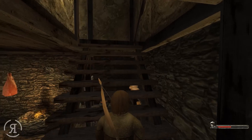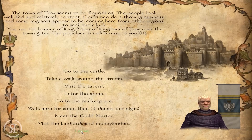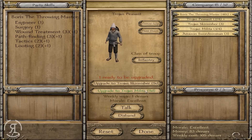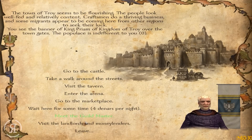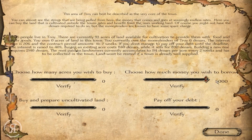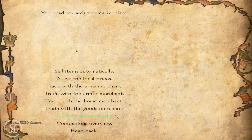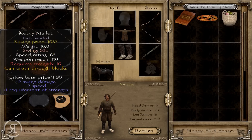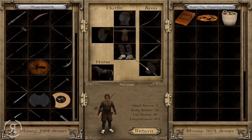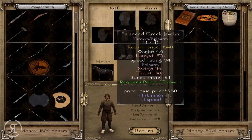Let's head upstairs and see if there are any companions — it doesn't appear so, which is a little unfortunate. I'm going to head to the money lender and borrow 5,000 dinars because we'd probably like to buy something. I have power throw so I'm going to buy javelins and switch out the bow — I have no idea why we have a bow.